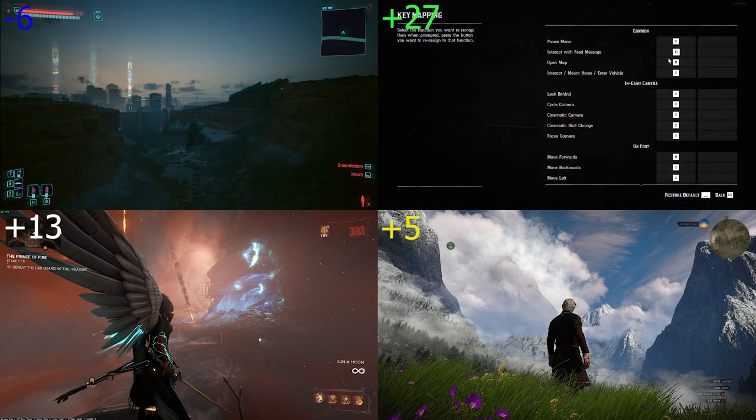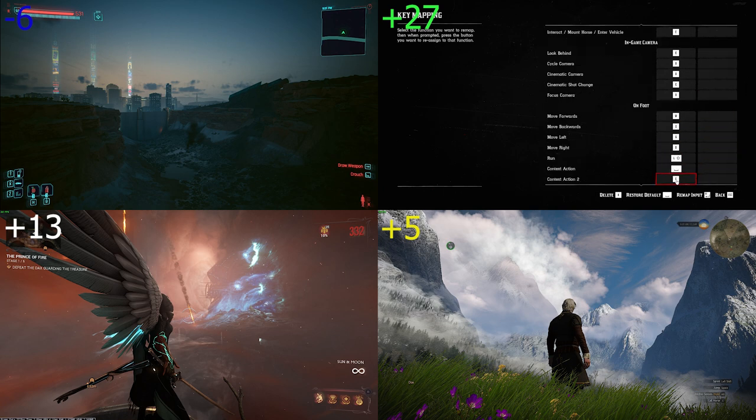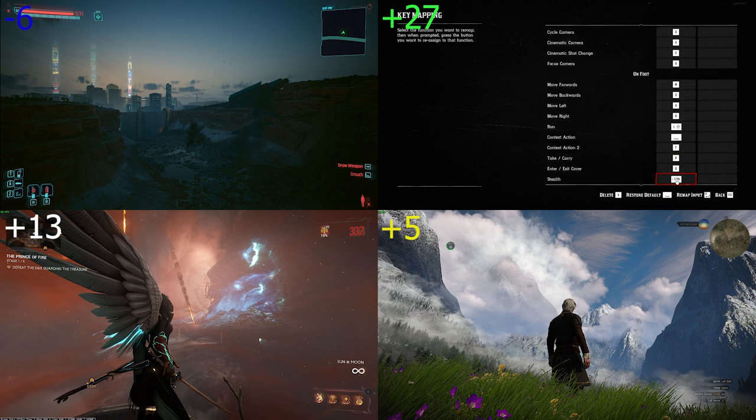Controls in Red Dead Redemption 2 are okay — you're able to change mostly anything in the game, from movement to inventory to menu navigation to camera and photo mode, so nothing standing above or below other games. Zero points.